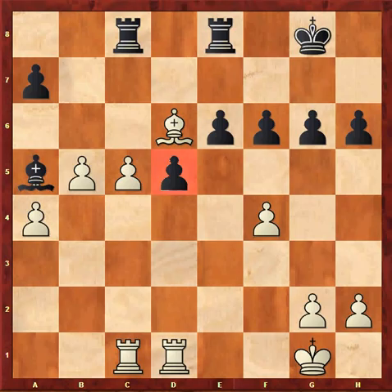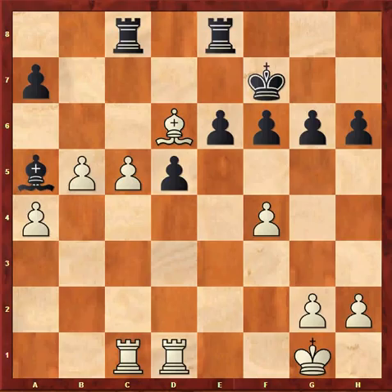In the game, I played 33...Rfd1. This move stops e5 by pressuring the d5 pawn. Kf7 — black doesn't appear to have a clear plan, but his fortress is solid. And now c6 was better, just advancing my queenside majority.